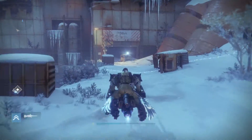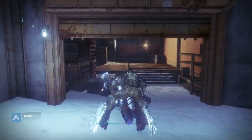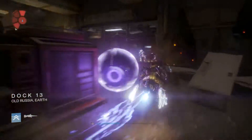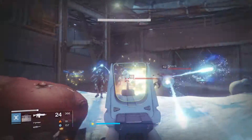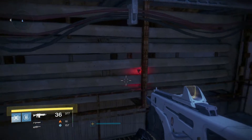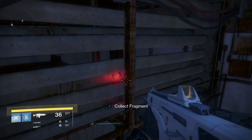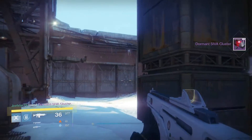Now that we've collected all these items, get into our vehicle and head straight to Dock 13. Once we get to this area, eliminate all these enemies and go right here on your left hand side, right between these walls — we're going to find our next sima cluster.